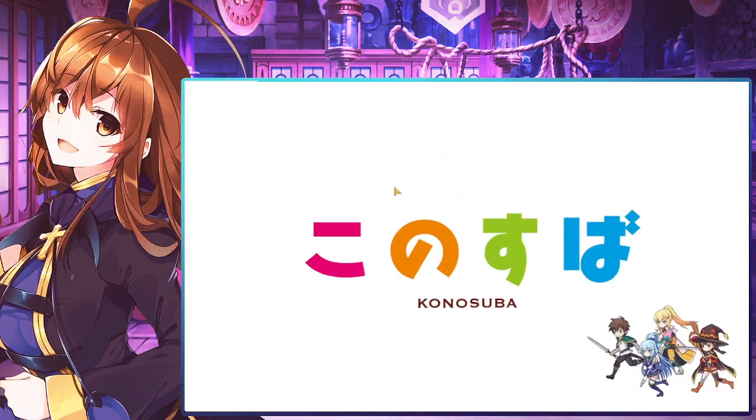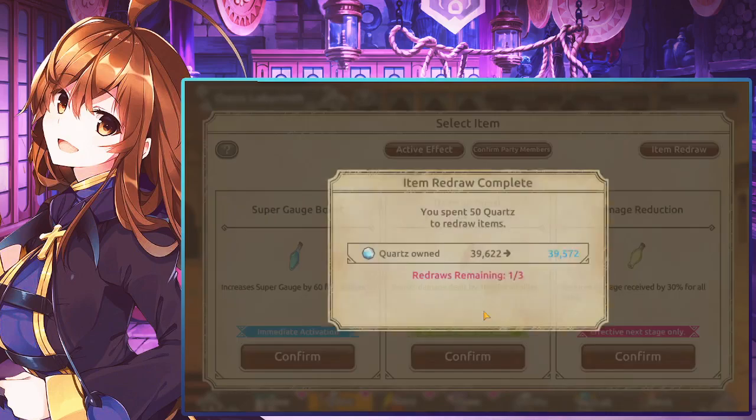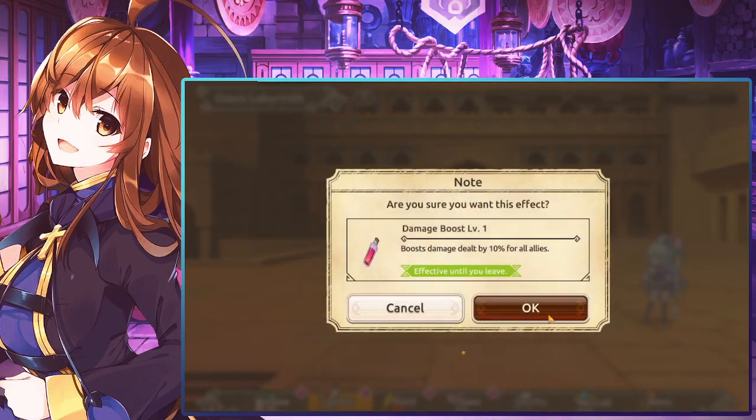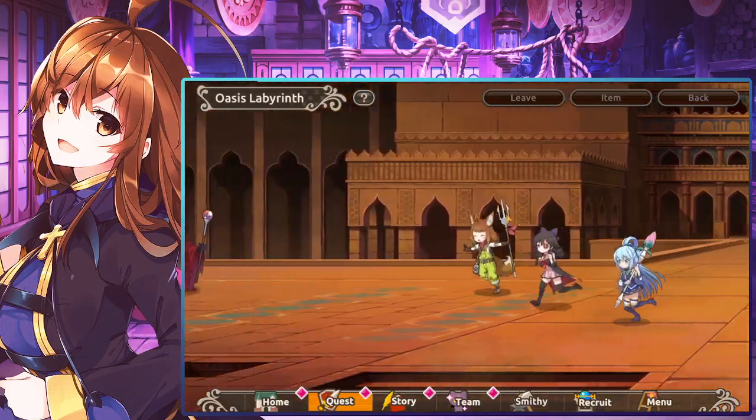Honestly, I feel like the first two stages are really dumbed down — even if you have no affinity on your characters. With how many selection tickets we get, it's really just not a huge deal. We'll take the damage RNG upgrade, I guess. It's really not a big deal because we get so many selection tickets.